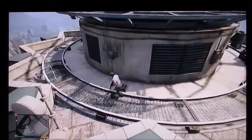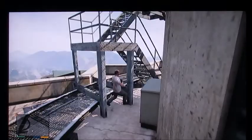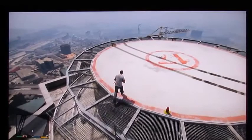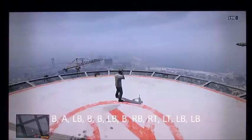Where is it? Oh! I saw smoke over there. I don't see a helicopter, but I saw smoke. We are on the edge. I'm going up here — the only reason I went up here was to escape the police. Let's spawn in a Sanchez. The cheat code for Sanchez is: B, A, LB, B, B, B, LB, B, RB, RB, RT, LT, LB.